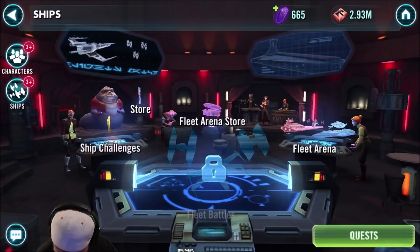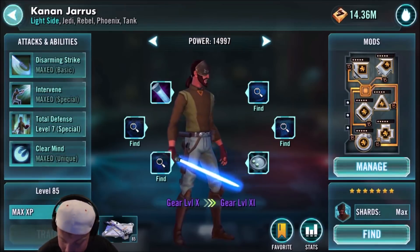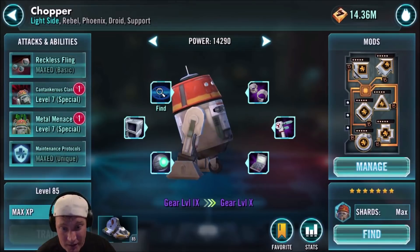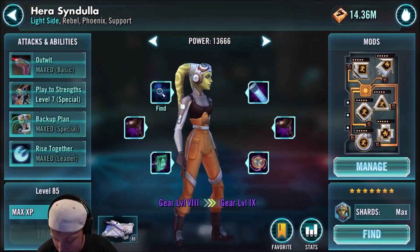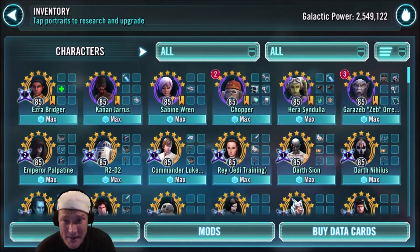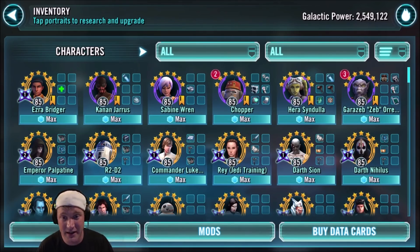I'm going to quickly show you the characters — I don't have the Phoenix characters maxed out, geared up, gear 12, or Zeta'd. I have Ezra, yes, but my Kanan is at gear 10, Sabine at gear 10, Chopper at gear 9, Hera at gear 8, and Zeb at gear 8 as well. These aren't maxed out characters. Wait until I do get them maxed out. When you get their abilities, their star level, character level, and all 5-dot mods on them in each spot — that's what determines ship strength. It worked, and I don't even have the maxed out characters.